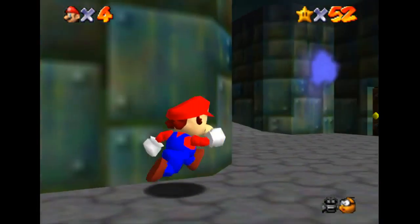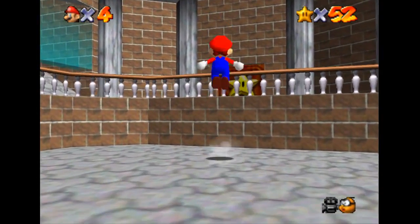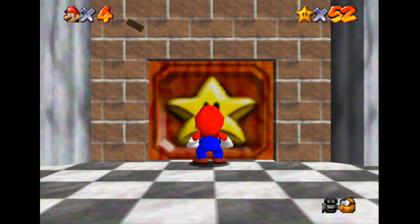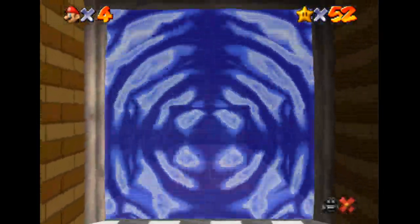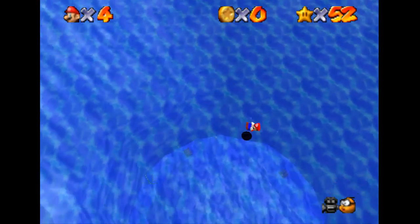So yeah, now let's go to the Bowser covering-up level thingy. Oh yeah, I have to open this again because I obviously closed the game after last time. So yeah, let's go over here, which is actually Course 9. We shouldn't be doing this level yet, but whatever. Star number 1, Bowser's Top.